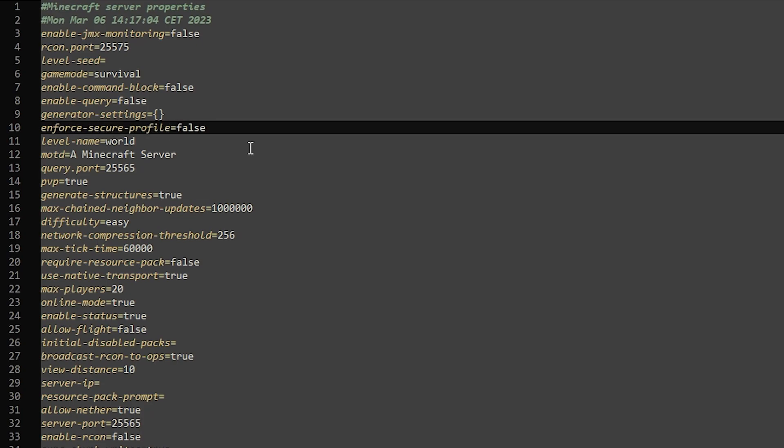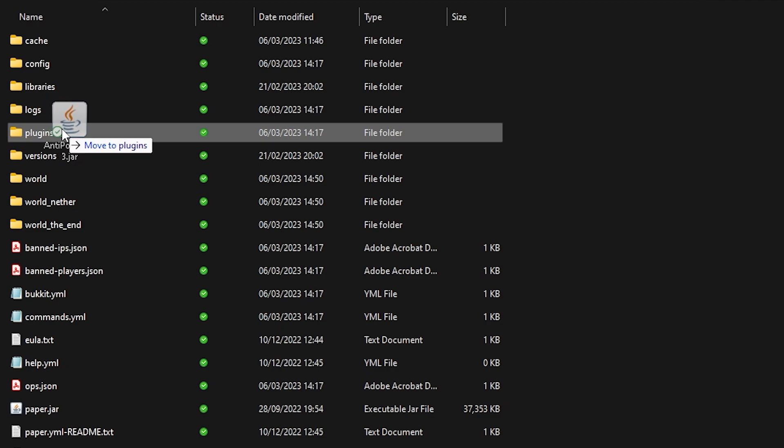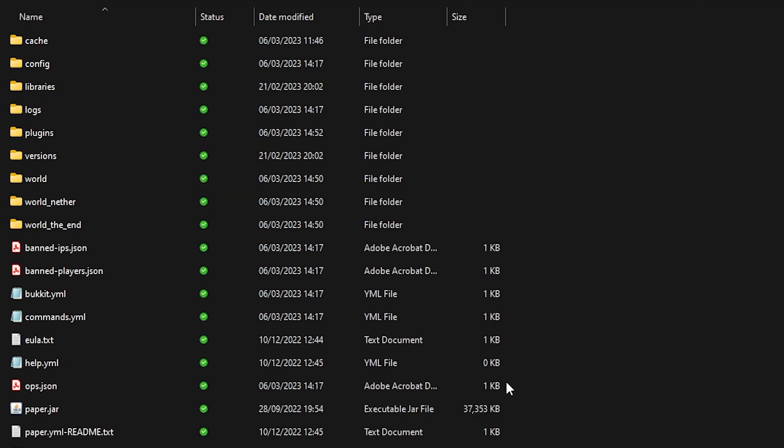Open up server.properties and look for 'enforce secure profile'. This essentially disables chat reporting from your Minecraft server. It's not always on line 10 — it differs a little bit — but the thing you're looking for is 'enforce secure profile'. Make sure it is set to false. On Minecraft servers from version 1.19.3 it is enabled by default, so put it to false. After that, drag the anti-popup jar file we just downloaded into your plugins folder, and now you're ready to go.